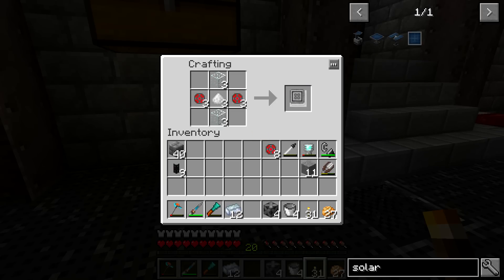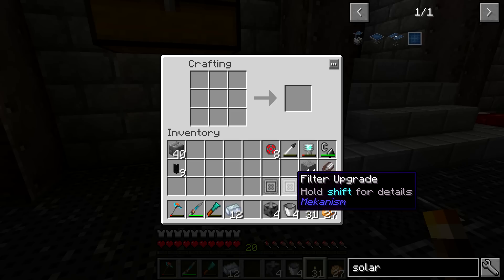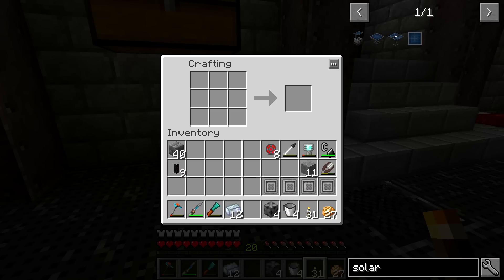Heavy water is what you're going to be putting into an electrolytic separator so that you can get out the deuterium, and that's really all you have to do. The filter upgrades only go in stacks of one because you're only inserting one, so they get you the heavy water. If you hold shift over it, you can see it says: a filter that separates heavy water from regular water.